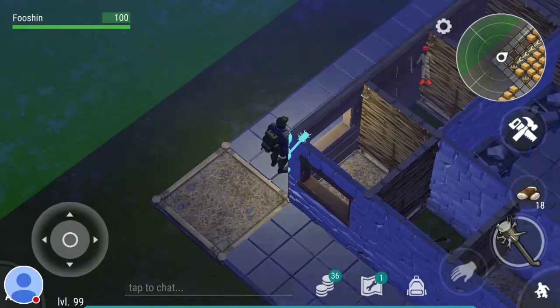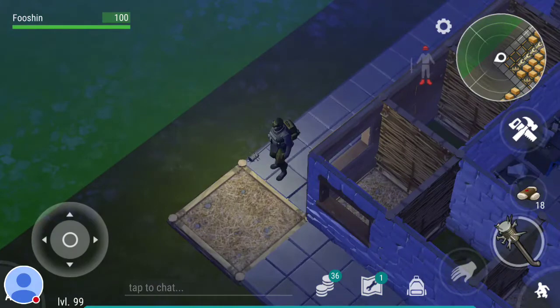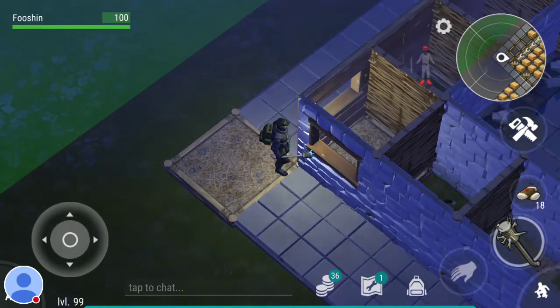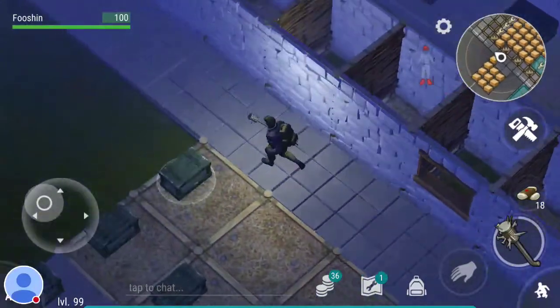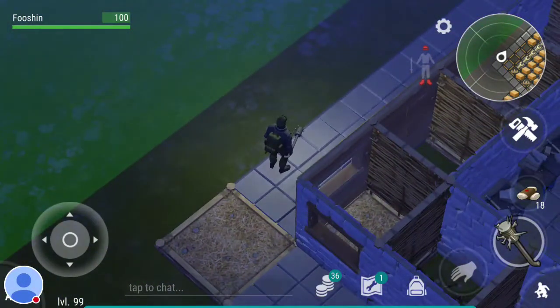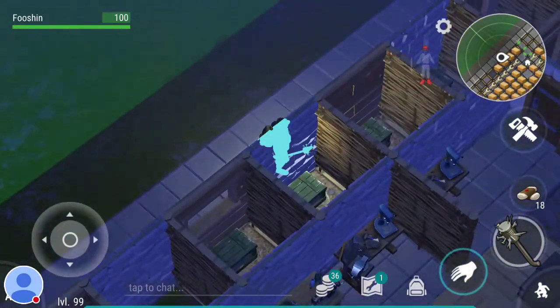Once I finish wrapping stone around the rest of my base, they'll start blowing up walls, and I don't want that. So when I get it all wrapped up in stone, I'm going to build one wooden wall over here so they always come and break down that wooden wall, and I don't have to worry about constantly fixing stone walls, which is a super pain.